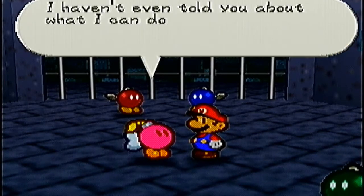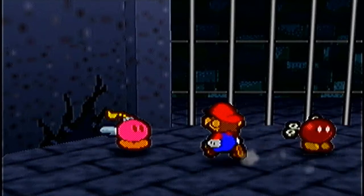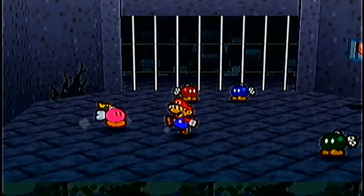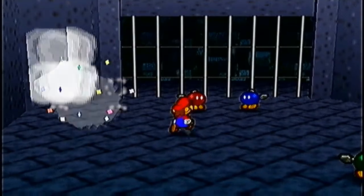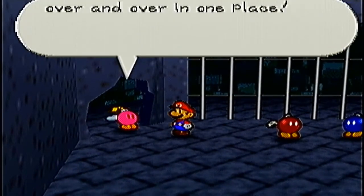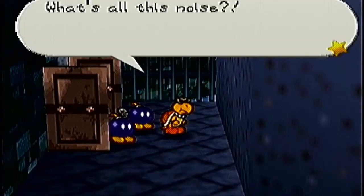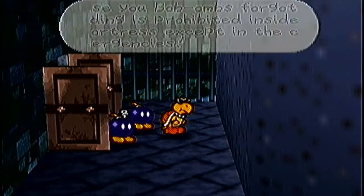Now let's think of a way to get out of here. Bomb Betty says she almost forgot to tell me what she can do - her specialty is exploding. She says to look for cracks in the wall and she could probably break through. There should be a save point near the outside. When we reach the next save point we're quitting. Pressing C-down twice makes her instantly explode - and I believe that is a girl, so she's the first female member of our team. A Koopa Bros guard then says: 'In case you Bob-ombs forgot, exploding is prohibited inside the fortress except in case of emergencies!'